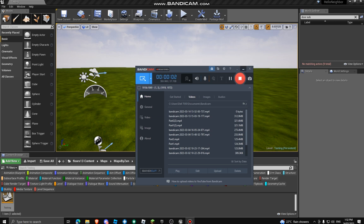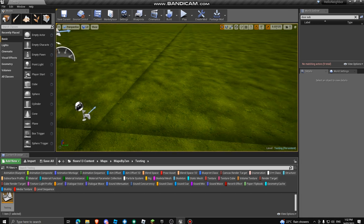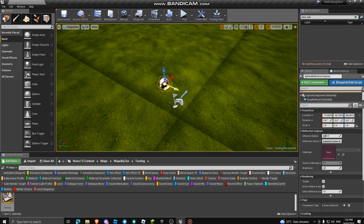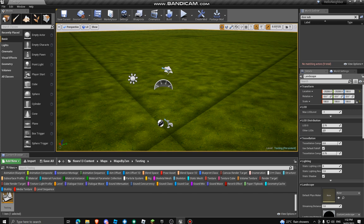Hey guys, welcome back to another video. Today I'm going to show you how to reset a level in the Hello Neighbor mod kit. This is if you're playing a mod and you have made progress and you want to restart next time you play it or whatever. There are a lot of different ways you can do it, so let me show you.